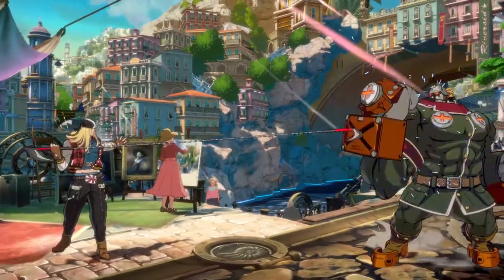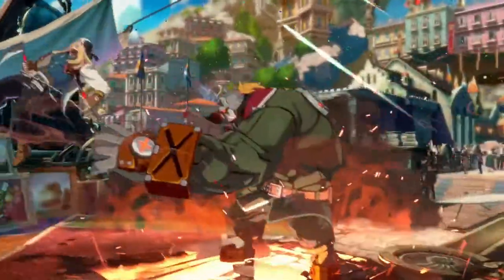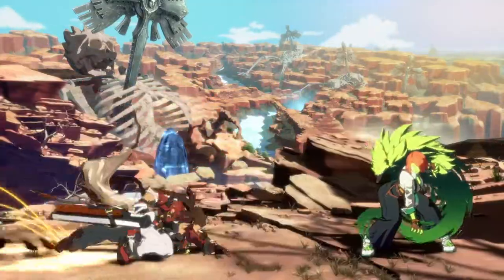Some characters do better at longer range like Axl, some better up close like Potemkin. Though there are a lot of universal systems and mechanics with every character, they vary in a lot of ways — some might seem better than others, but everyone has options. This also applies for special moves too. If you have a far reaching projectile move such as Ky or Ino, or even a fast paced gap closer like Giovanna and Sol, it's good to be able to cycle through your options and punish unsuspecting players mashing at full screen.